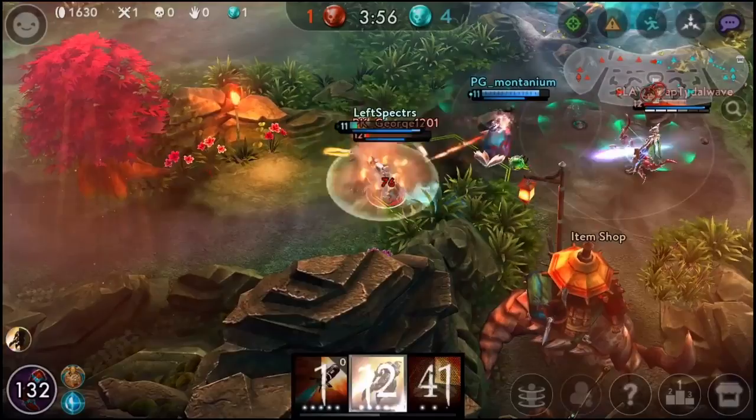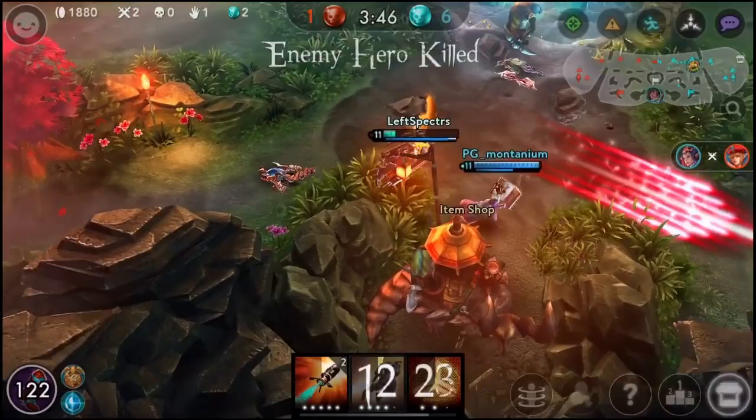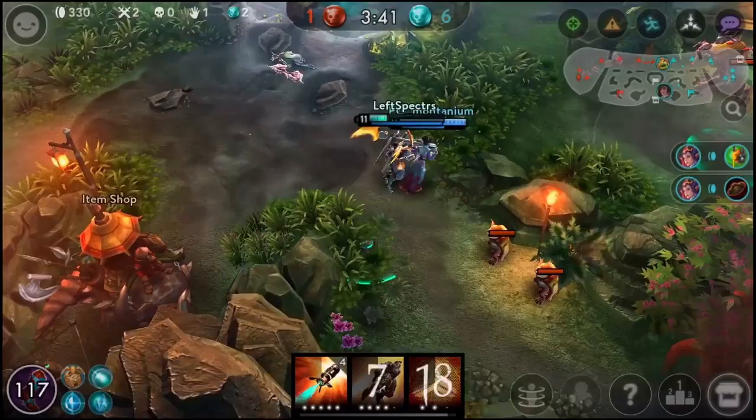So how you beat Endless Mortars is by using boots to get close to the Baron, or just drafting a ton of assassins. You can also use the Catherine Rare talent, because it's broken. There really aren't a lot of ways to beat an Endless Mortars Baron unless you are a hero that has dashes or an assassin.